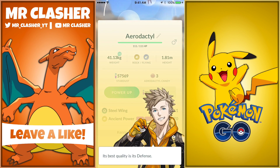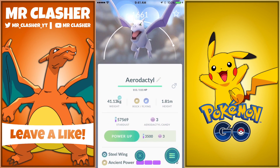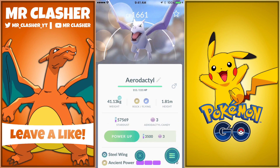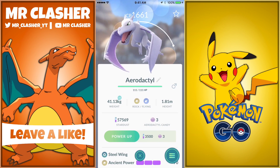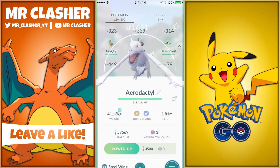The CP is really really high, especially for my first catch. The appraise level is not the best — it's decent, and its best quality is its defense. I really wish I had attack because I did try it at a gym but it wasn't the best; I was fighting a Blissey so it was pretty tough.